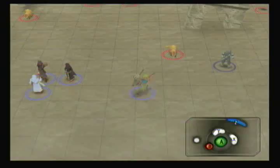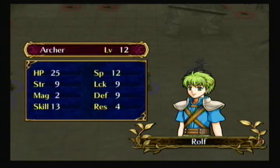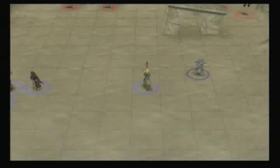Rolf took out the cat and we're pretty clear of enemies right there. We have to take out those birds in the north. I hope one of them can't get to Zahark or anything, but we'll go ahead and keep moving.